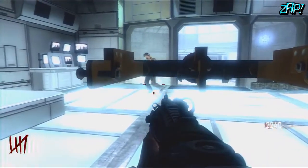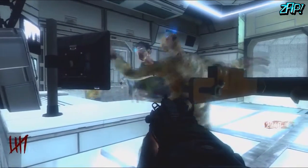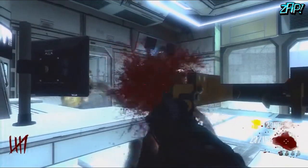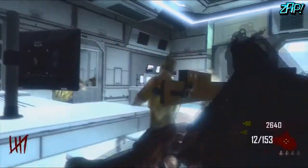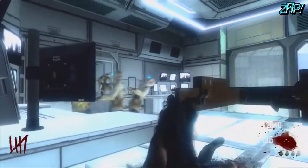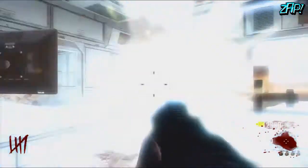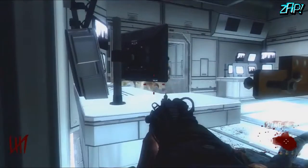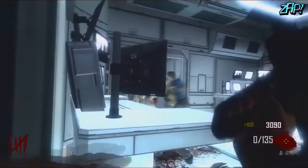I'm actually directly behind that handle and I am now invincible — they can't touch me, they can't do a thing. They can't see me. I can stay here until round 200 if I honestly really had the patience. I've tested this out — they cannot get you, you are invincible. You are invisible. This is an insane glitch.